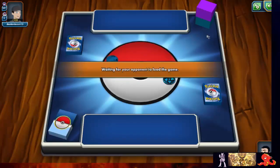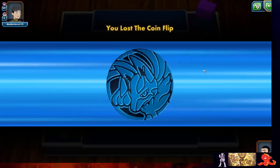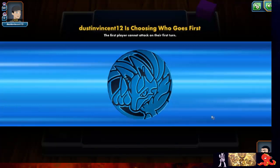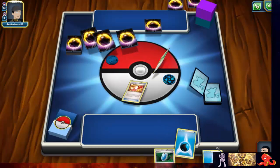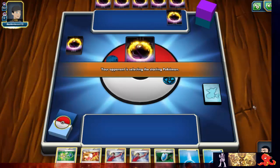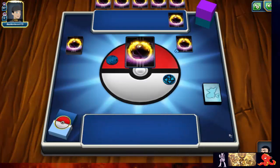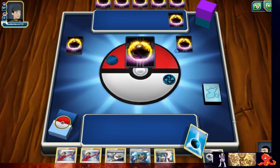Alright guys, we're here at the final match against dustin vincent12, who seems to be running a pure fighting deck. He's calling the coin flip — we called it right. He's going to go ahead and go first. Let's see if we avoid a mulligan — of course we don't. Got the first mulligan out of the way — alright, so I need another one.